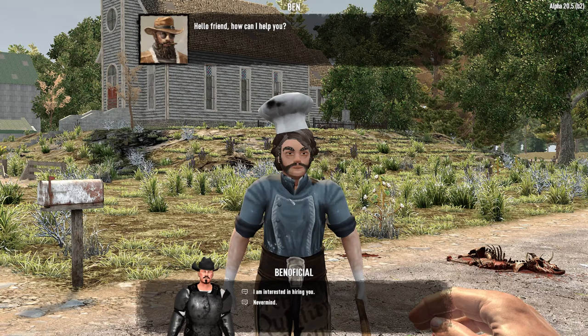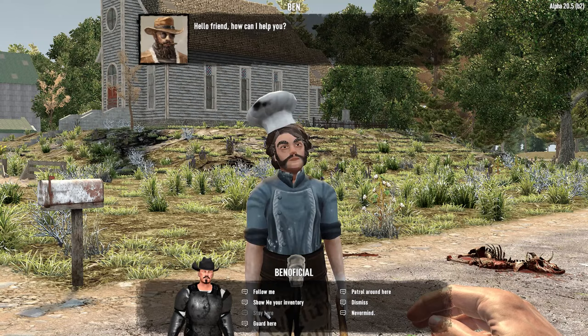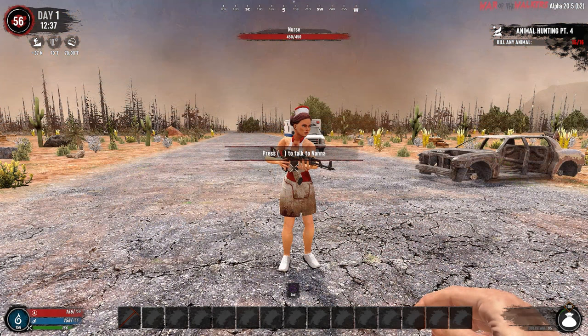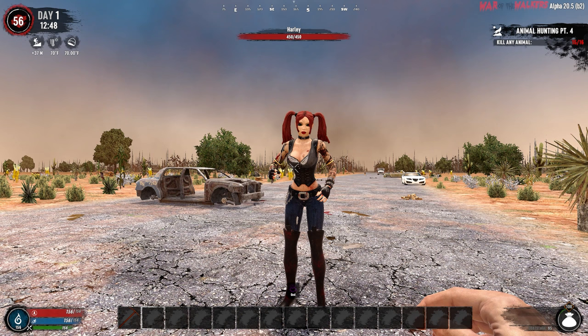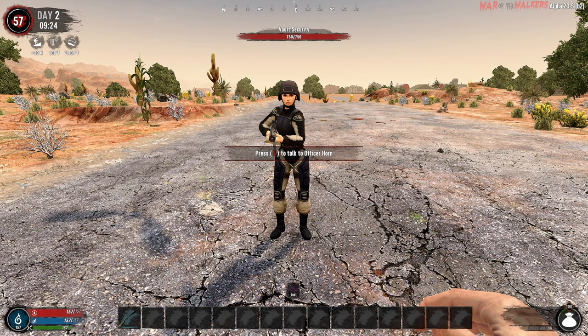One of my favorite things about War of the Walkers are the followers that you can hire. There are different followers which you can find in different biomes and you can have them stand guard, follow you, patrol, and you can put loot in their inventory if you need the extra space. The Fox is cool in that you can order it to look for loot in a certain area and it will eventually come back with whatever it found. The NPCs have different ranged and melee weapons, and hiring one early on makes surviving that much easier. They also act as great guards when you're collecting resources and mining.